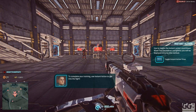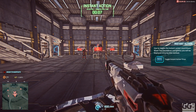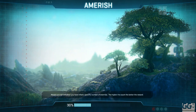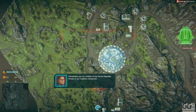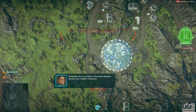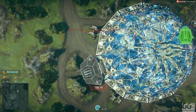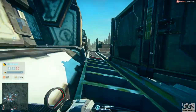'To complete your training, use Instant Action to get into the fight.' You're a soldier of the Terran Republic. That's a rundown of the new tutorial. 'Victory is our tradition. Good luck.' And then war will commence.